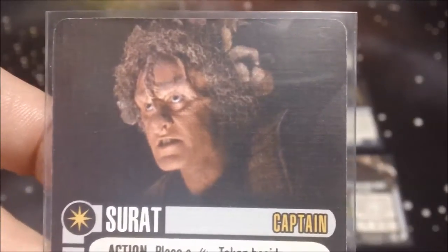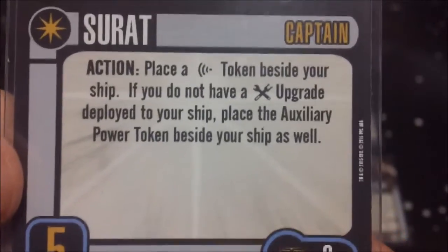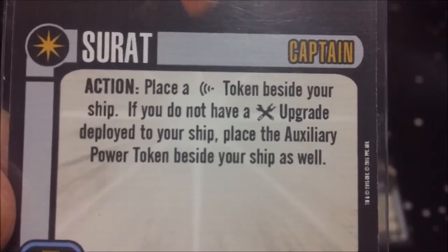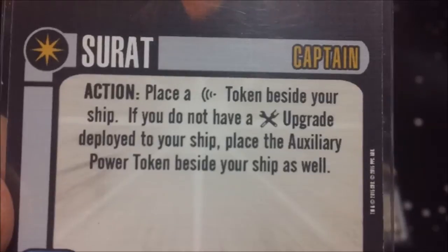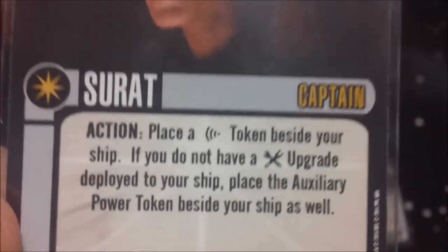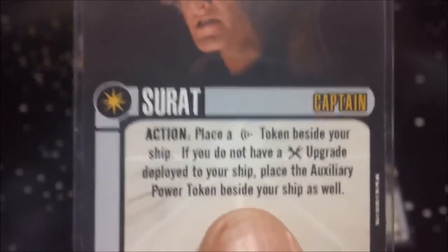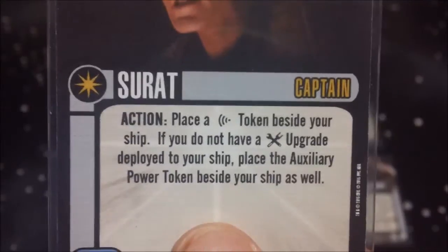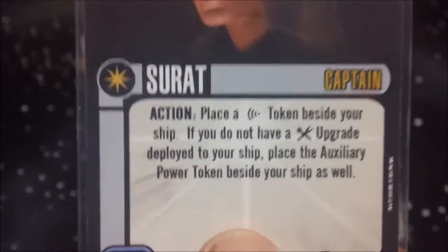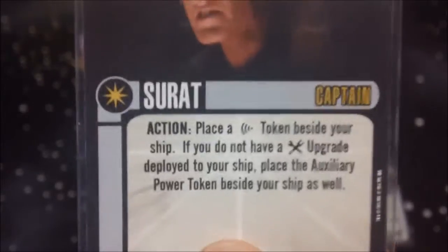For our captain we have Surat, captain skill of five, at three points. As an action, place a scan token beside your ship. If you do not have a tech upgrade deployed to your ship, place an auxiliary power token beside your ship as well. It gives you the option to put a scan on your ship even if you don't have scan on the action bar like this ship does not. But you are going to get that auxiliary power token if you don't have at least some sort of tech upgrade deployed.